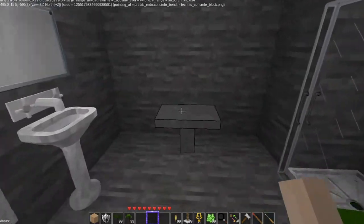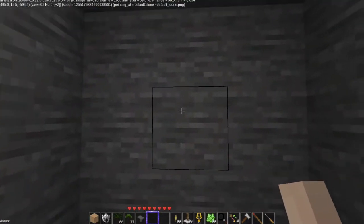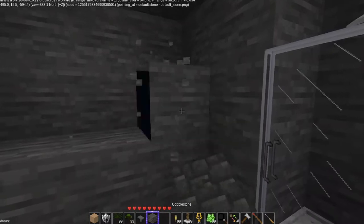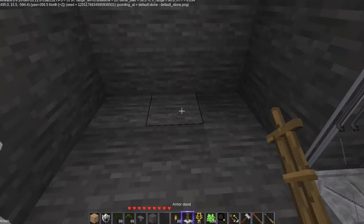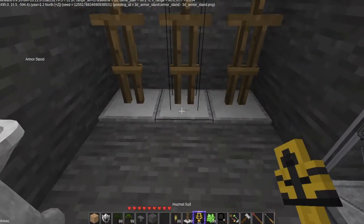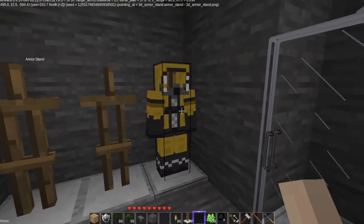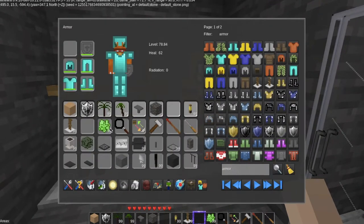Where can I put this? We're going to put it back here because this would be like a changing room. What we have is some armor stands — we're going to put three in here. Oh, look at that — I can! But that's not what I wanted to do.